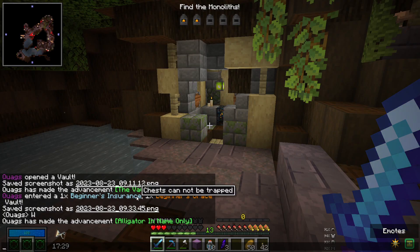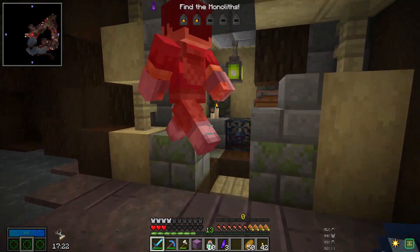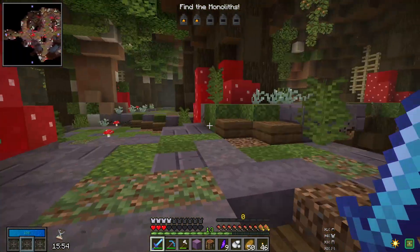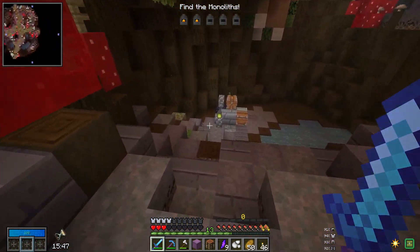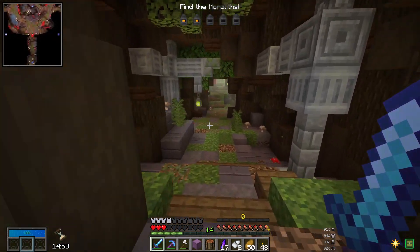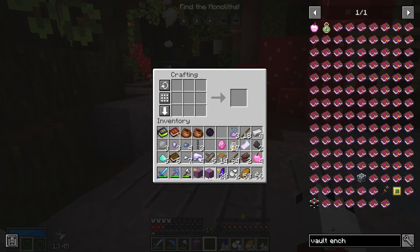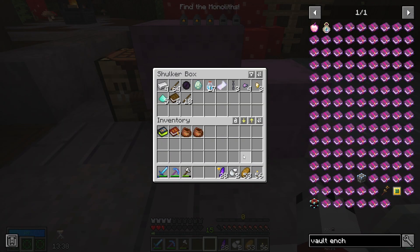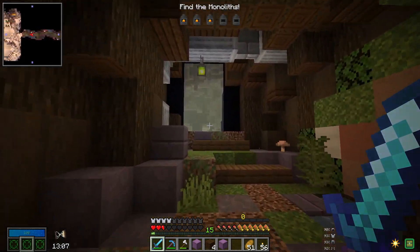Chests cannot be trapped. If killed in the vault you'll keep your inventory but receive a durability penalty — that's probably a good idea since I literally have no idea what I'm doing. My ability is on cooldown — that makes sense. Alright, we're going to head south and then head back west so I can circle back around. Let's drop all this stuff in here. Beautiful — we are cracking. This is like a little forest vault, it looks really cool.